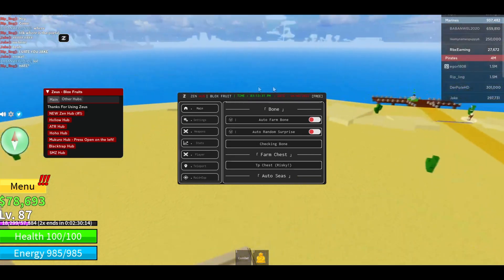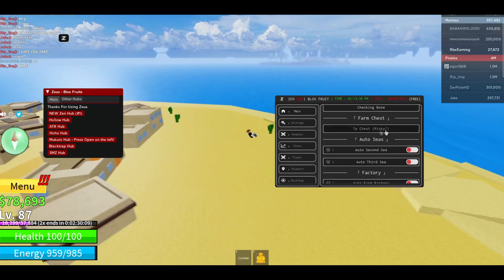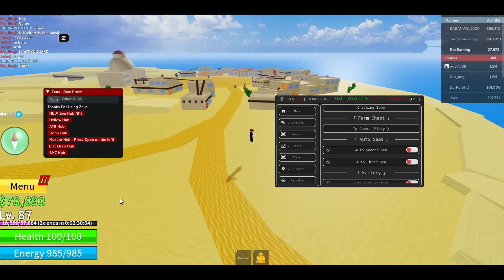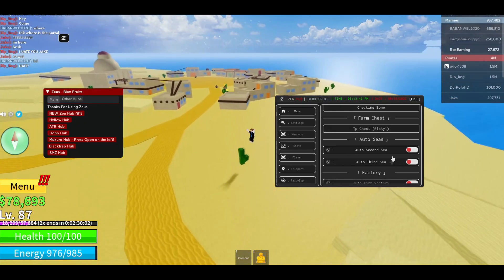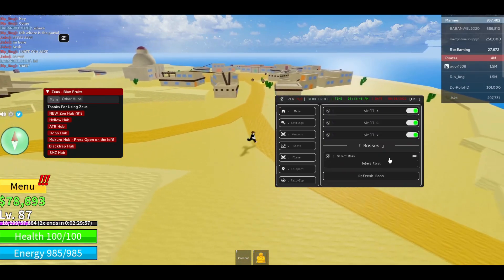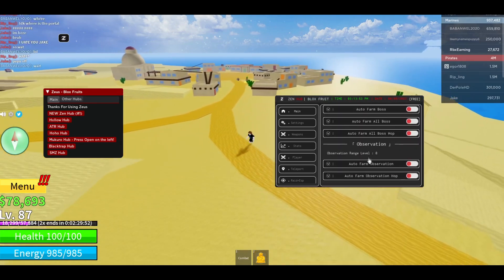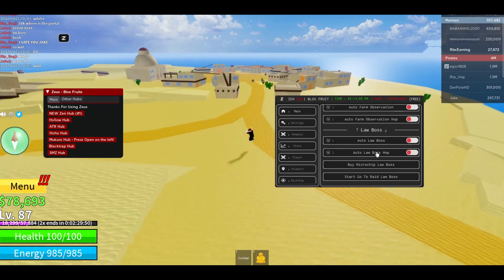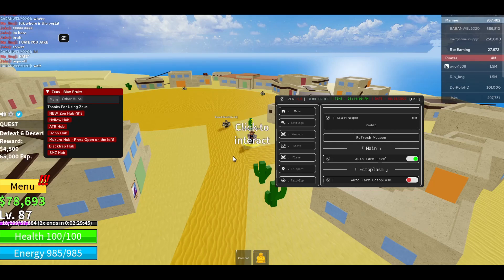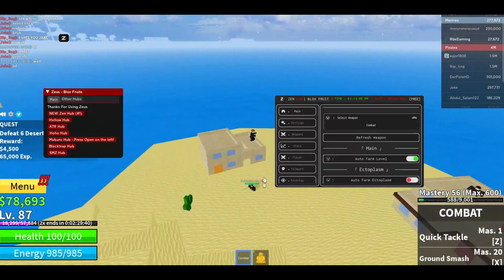I don't think there are any bones at the moment. You can also teleport to chests, but it's very risky — it will teleport you to all the chests in the game and increase your money like crazy. There's also auto Second Sea, auto Third Sea, auto farm factory, mastery, auto skills, and auto farm boss with observation. I'm gonna showcase the level farm — it gets the quest and automatically goes to enemies and kills everyone.